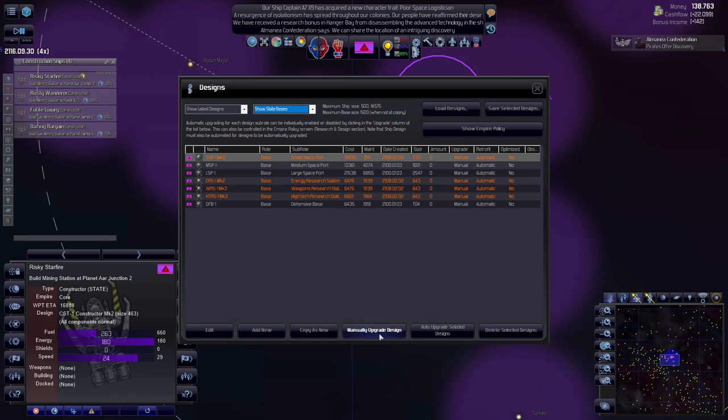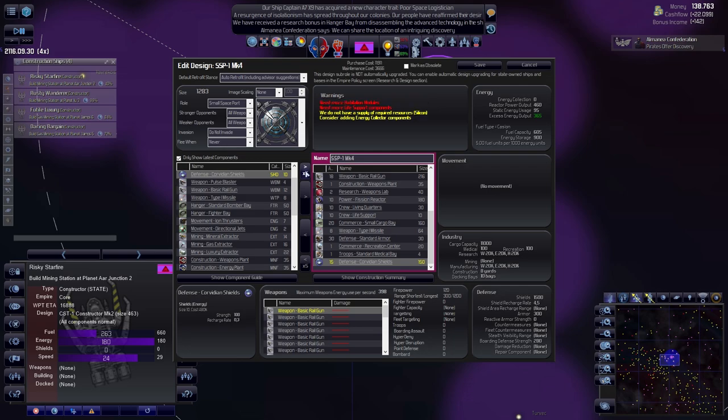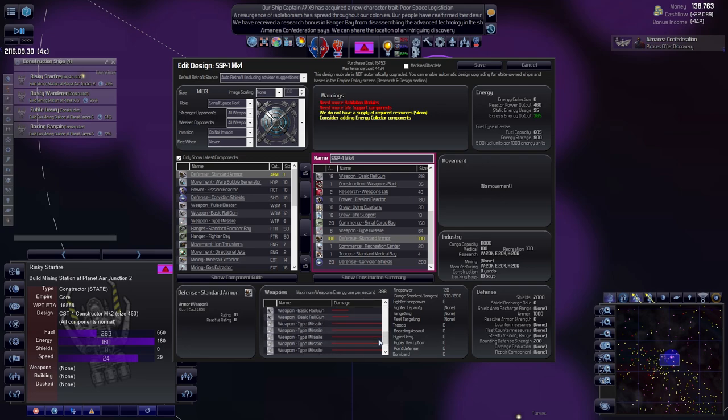Let's auto upgrade — shields, we desperately need them. Let's go with 2000 and 1000 armor. We have more than enough cargo capacity since we are changing this base anyway, so it doesn't really matter. Life — that's going to be enough. The medium one — let's upgrade manually. Let's take a quick look: we have the command center, we do want to get about 1000 again, and we'll add 3000 in shields.